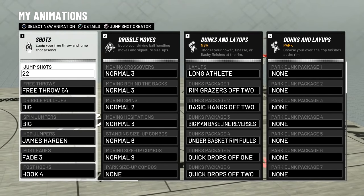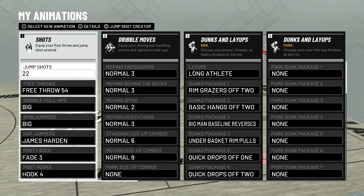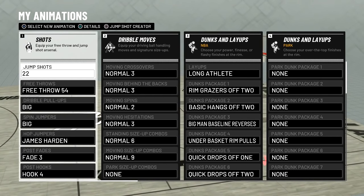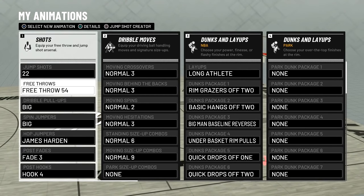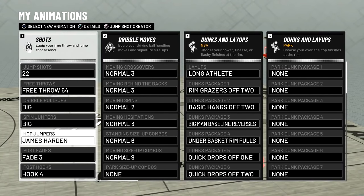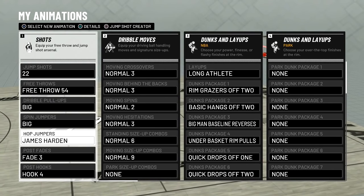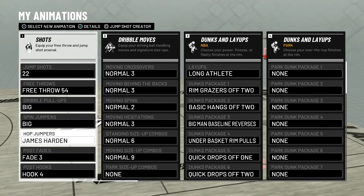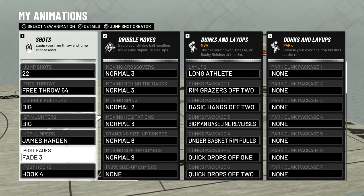As you guys can see right here, I finally did hit 91 overall — my shot-creating post scorer. If you guys want the jump shot, go check out the link in the description on my channel. The hop jumper I'm using is James Harden. I have a pretty glitchy move with this — if you guys want to know this move, let me know in the comment section. It's pretty good, looks really cool, just let me know.